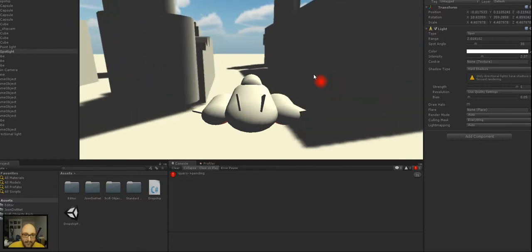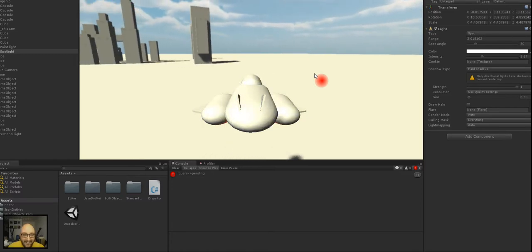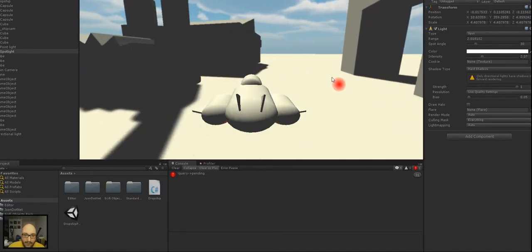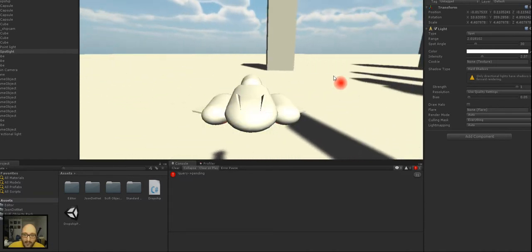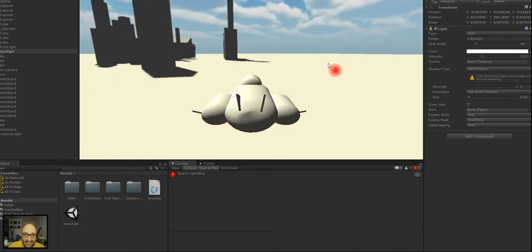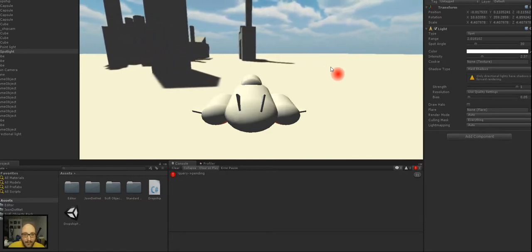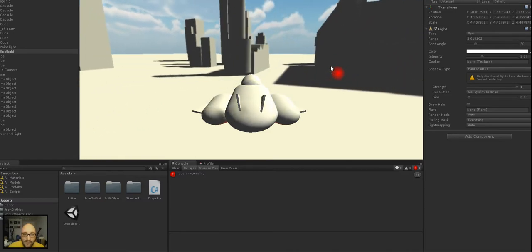That doesn't do anything at the minute. You can just strafe forwards and backwards and rotate. You'll have to excuse the developer art — I made it all this morning.